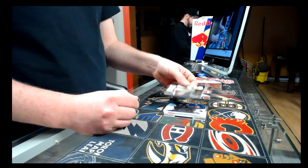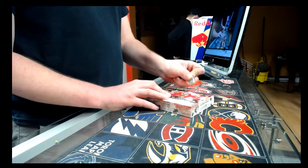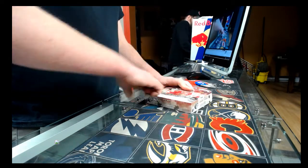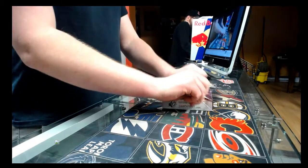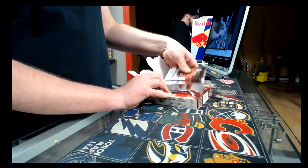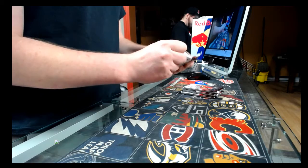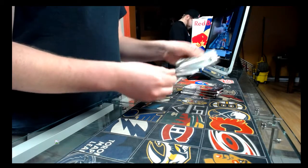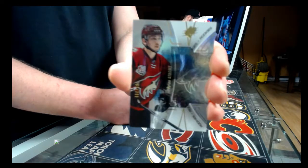Alright, and box number two. Pack one: base card rookie out of 399 — Arizona Coyotes, Dylan Strome.